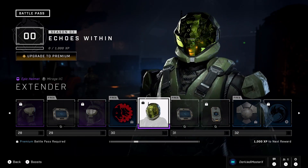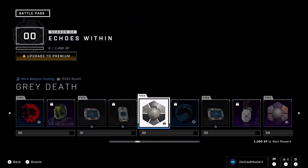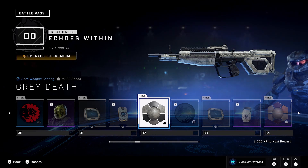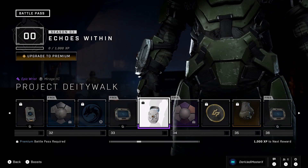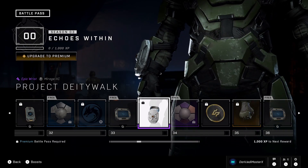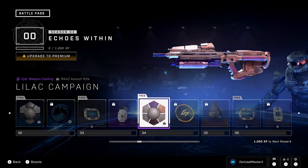This one's pretty sick — love the reflection, that's really cool. Challenge swap and XP. I like this coating — it's kind of plain but I like the weathered look to it. Emblem and challenge swap. Something for your wrist. Deity Walk — I probably said that wrong — but it's pretty interesting.